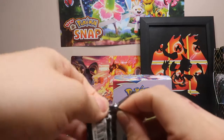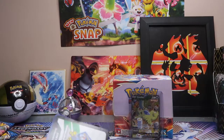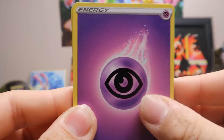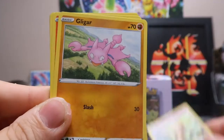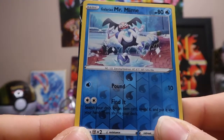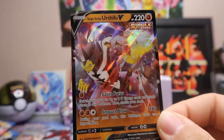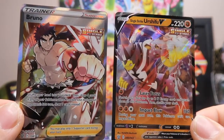Another pack here. This pack starts with a Psychic-type Energy, Koffing, Morpeko, Durant, Electabuzz, Baltoy, Gligar, Salandit, Bronzor, Galarian Mr. Mime — it is the reverse holo. And then is that a Tyranitar back there? Nope — it is a Single Strike Urshifu V! So a V card and a Full Art Trainer card back to back. That was very nice.